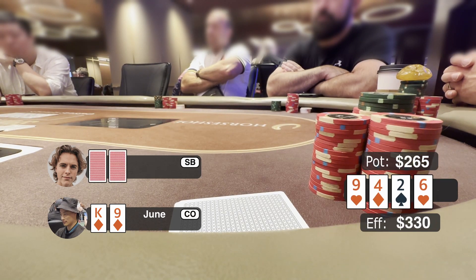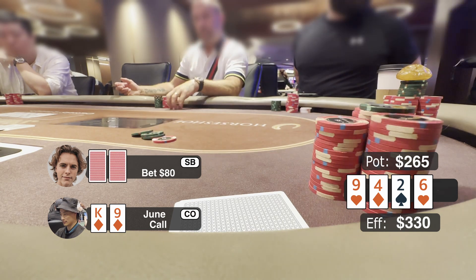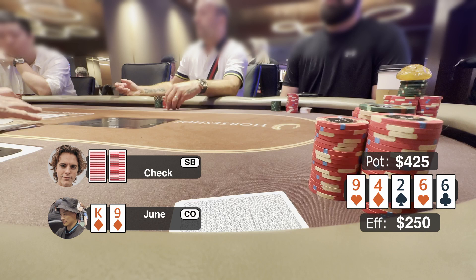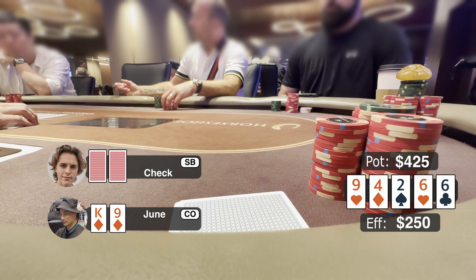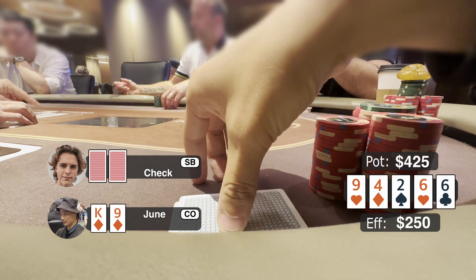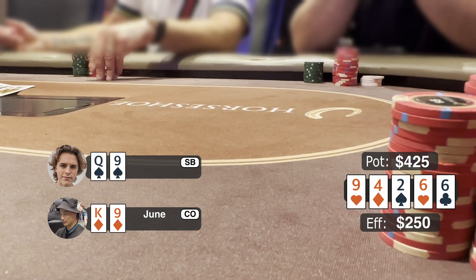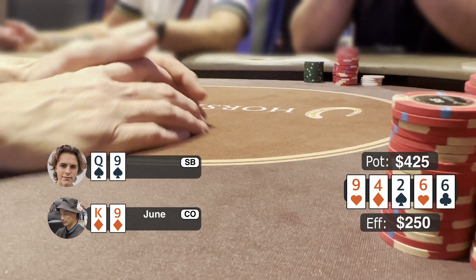Turn comes 6 of heart. He bets $80 — about one third of the pot. I call to see what he does on the river. River comes 6 of clubs; he checks. I think about betting for value but it's too thin and I don't have many reads on this opponent, so I check back. He shows queen-9 of spades, so I successfully take down this pot.